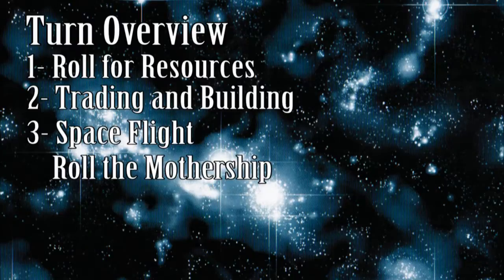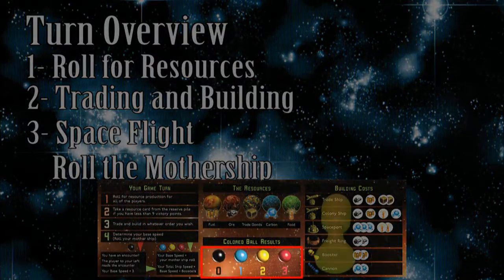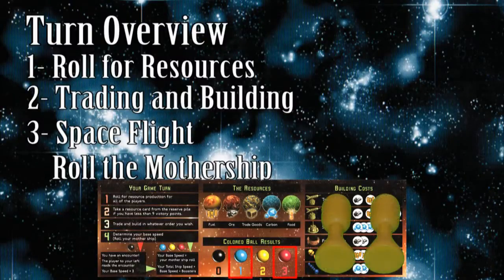To roll the mothership, pick it up, turn it upside down, and then right side up again. Two balls will fall into the transparent cup at the bottom. If you get two color balls, no encounter occurs. Based on the reference card, add up the value of the balls, boosters, and trade agreement cards that grant additional speed to determine how far your ship can move. For example, if a player rolled a blue ball and a red ball, has two booster modules and no speed trade agreement cards, all of his ships can travel up to six intersections this turn.